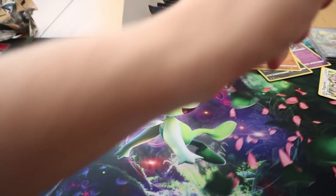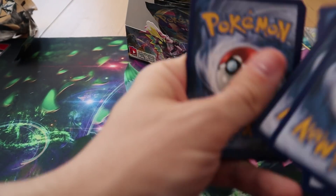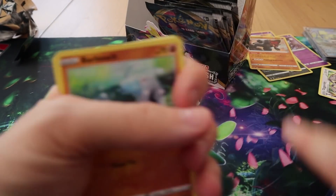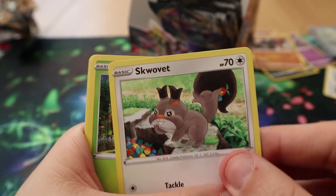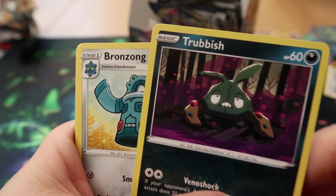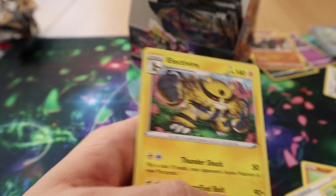I should have picked this box. Pack twenty-seven: we have Barboach, Scorbunny, Applin, Tympole, Trubbish, Bronzong, Milo, Shuckle, and an Electivire.